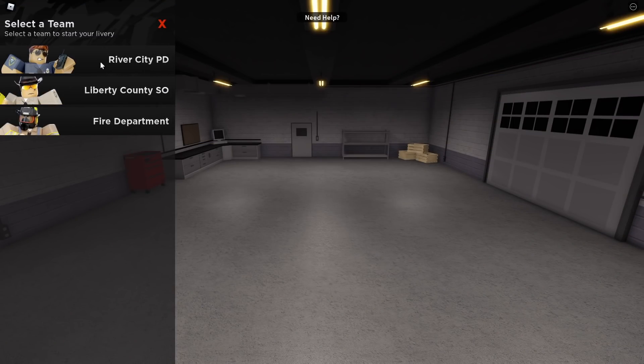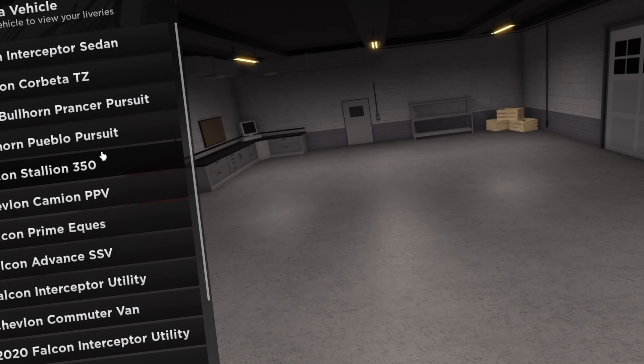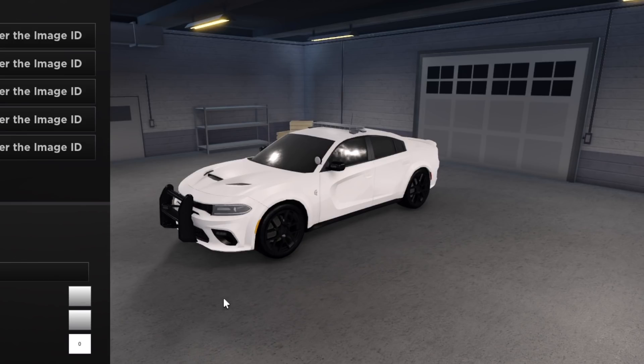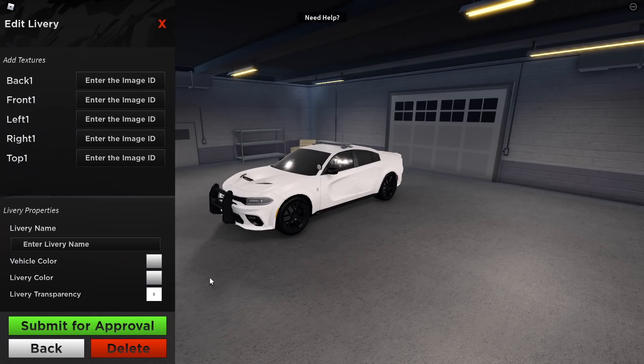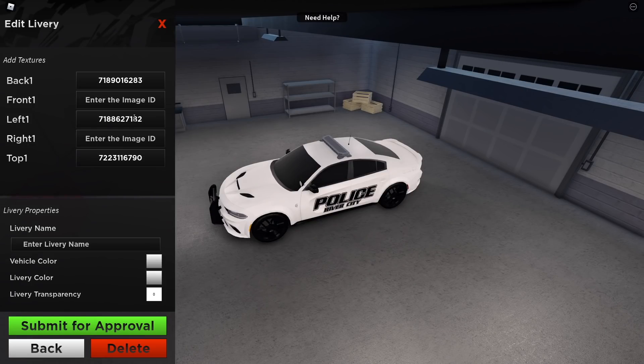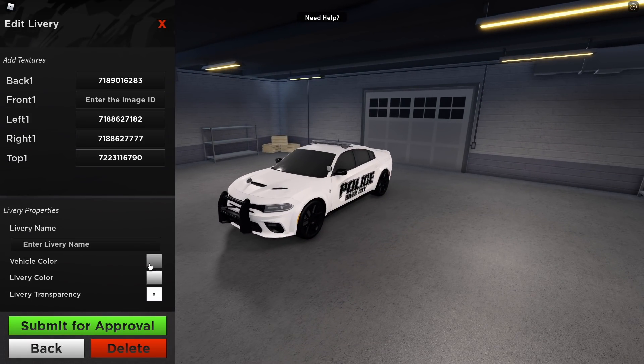I'm so excited. We're going to begin with the River City Police Department. You can customize every single vehicle — that is insane. I'm going to begin with the 2018 Bullhorn Prancer Widebody, which appears to have four customizable panels. I already have some texture codes provided directly by the ERLC team, since there are terms of use associated with this. So we're just going to play around with the colors for now. The back, top, left, and right panels are each getting their own texture. Watch this.